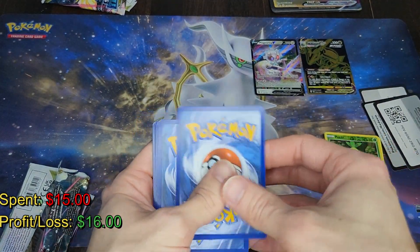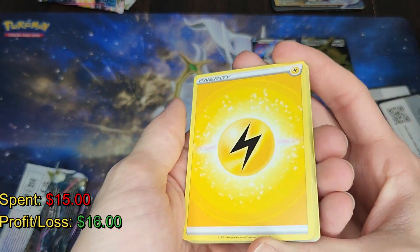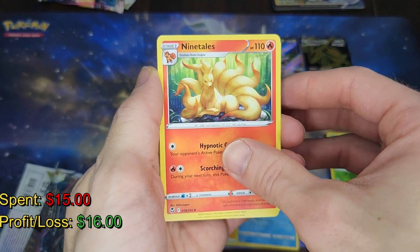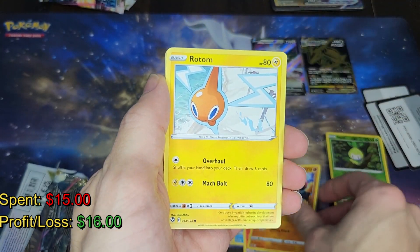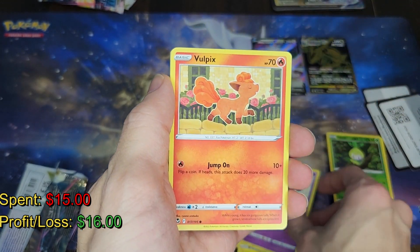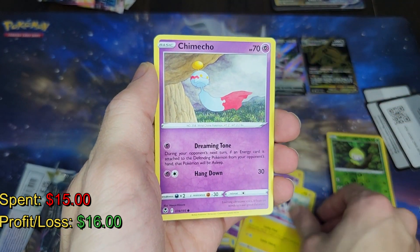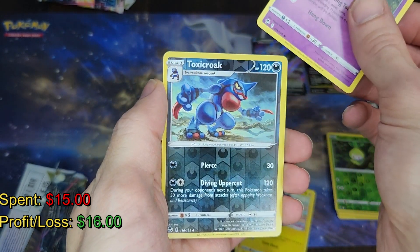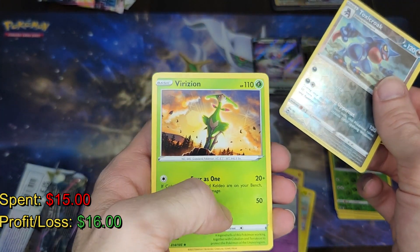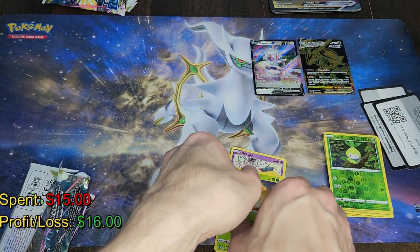Okay, so now we're on our last pack. Let's see if we can get anything good. The Magearna V card is not that great but it's still a V card, so it helps. We got a reverse Toxicroak and a non-holographic Virizion, so the last pack wasn't really that great.